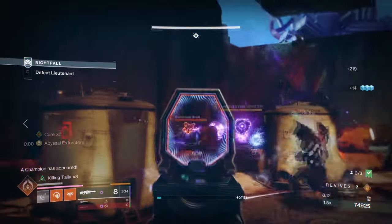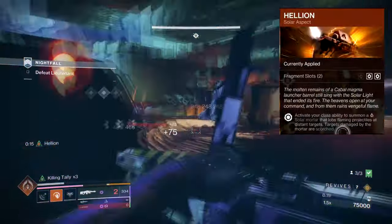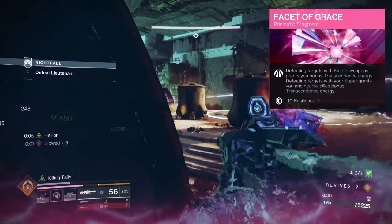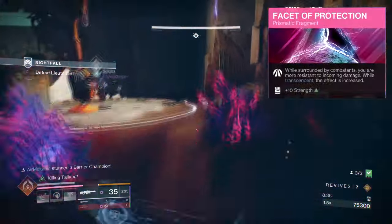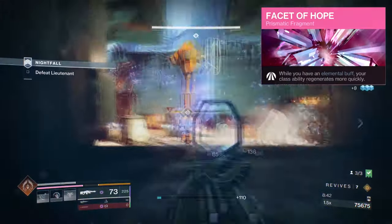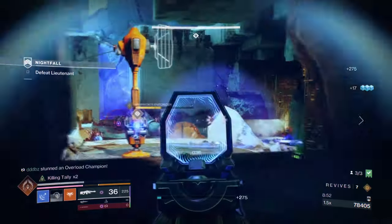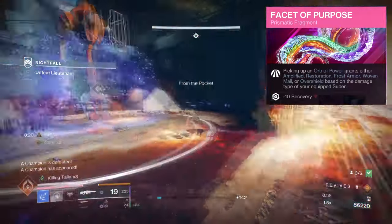For Aspects and Fragments, we have the following: Feed the Void, where defeating targets with any ability kills will activate Devour; Helion, where casting your Rift will produce a solar mortar that fires flaming projectiles at targets and scorches them; Facet of Grace, where defeating targets with kinetic weapons grants you Transcendence energy, and using a super will grant you and allies extra energy as well; Facet of Protection, where being surrounded by enemies will grant you increased damage resistance; Facet of Hope, where while you have an elemental buff your class ability slowly recharges; Facet of Balance, where rapidly defeating light targets grants melee energy and rapidly defeating dark targets grants grenade energy; and Facet of Purpose, where picking up an Orb of Power will grant you a self-healing buff depending on the super being used.